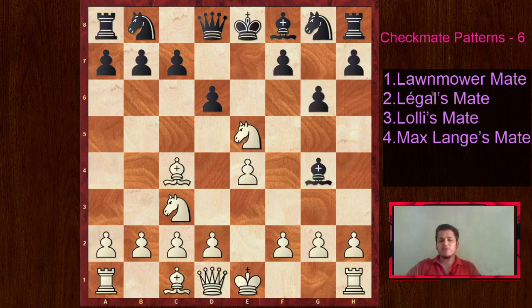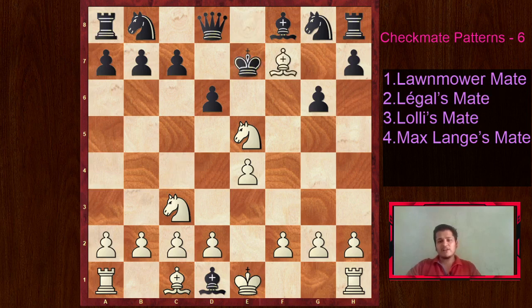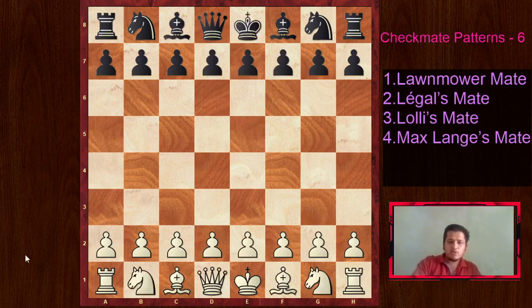White played Knight takes E5. We are threatening this checkmate. Maybe black had to play Bishop E6, but as an amateur player you might realize you are winning a queen, so Bishop takes D1 might be a natural move. But Bishop takes F7, King E7, and Knight D5 does lead to checkmate - this is the Legal's Mate. Legal's Mate is also known as the Legal Trap - it is an opening trap. We would go through some games featuring it.